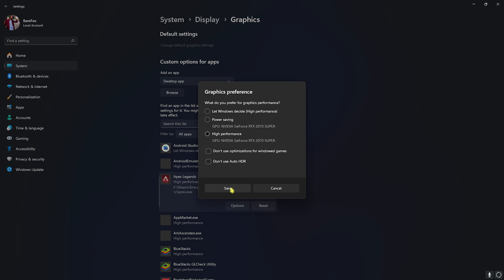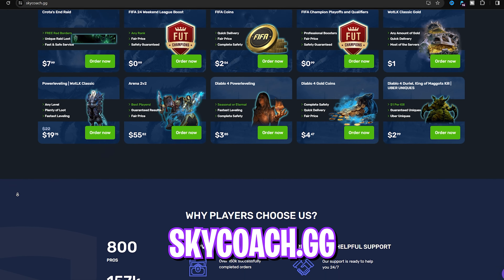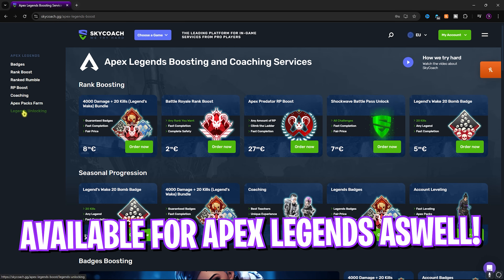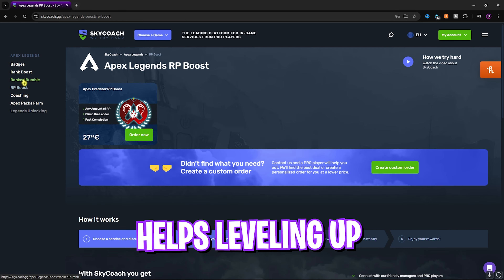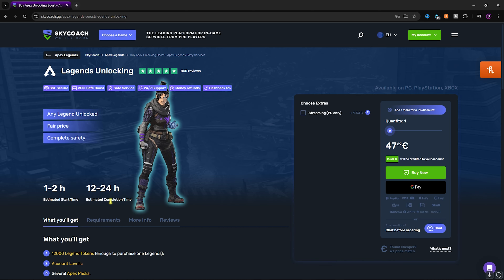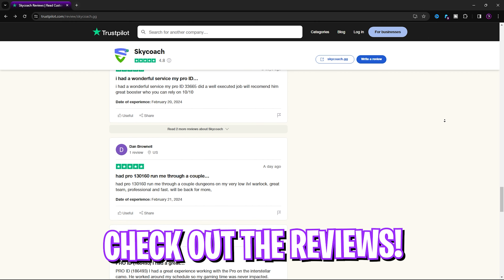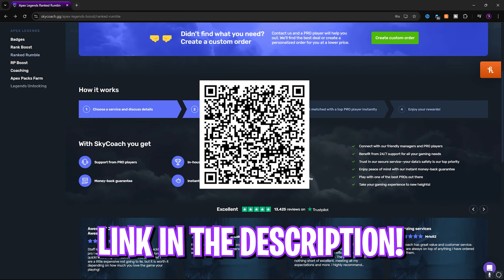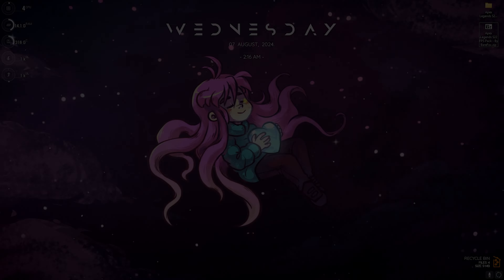This video's sponsor, SkyCoach, is just the one for you. SkyCoach offers all kinds of coaching, leveling up, and improvement for your favorite games, including Apex Legends — helping you rank up, unlock operators, and much more. Serving over 150,000 customers, SkyCoach is completely safe with awesome reviews and covers 30+ games. Find the link in the description and use code BAREFOX to get 10% off.